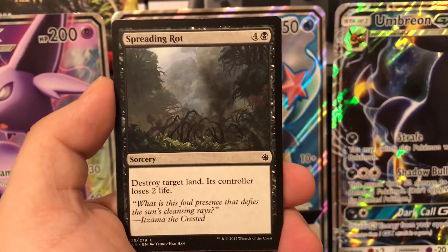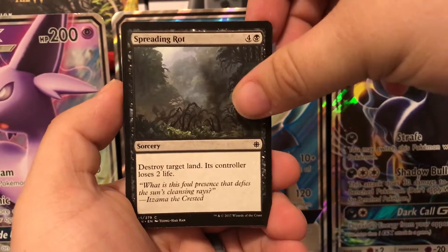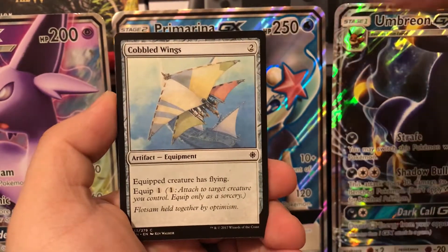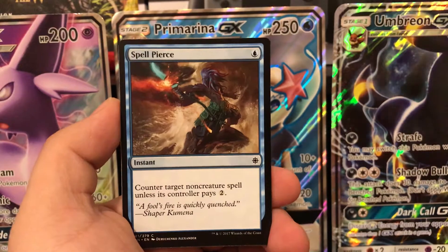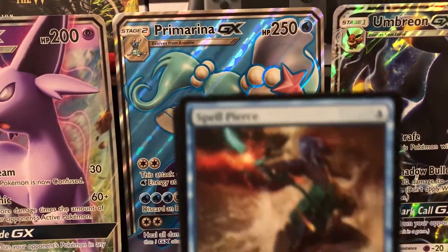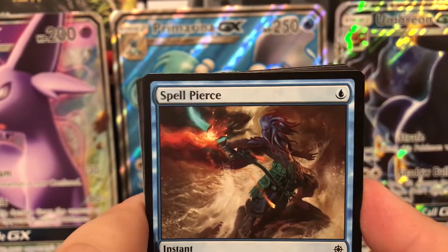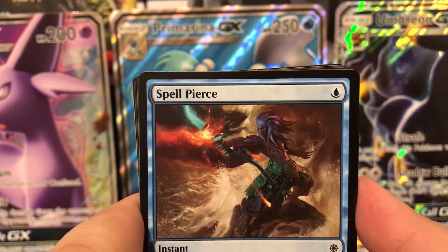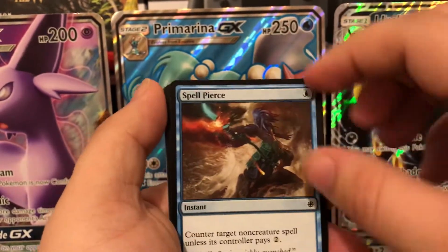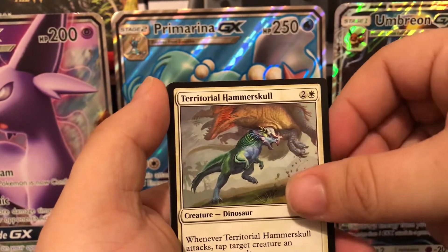Spreading Rot — sorcery for five, destroy target land and its controller loses two life. Being able to remove any land is always good. We also have raptor companion, cobble wings, spell pierce, and — I don't know who does the art for the blue cards, but they really get it right. That looks so good. A foil version of that would look super pretty all lit up. Then territorial hammer skull.